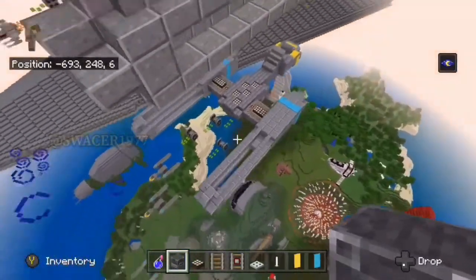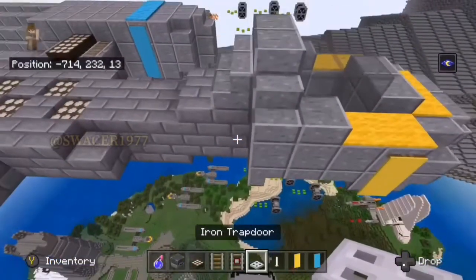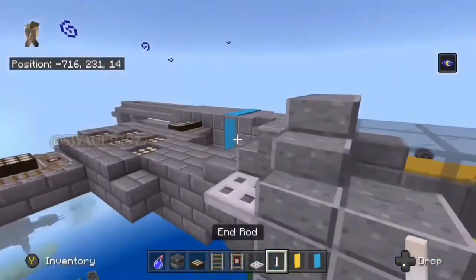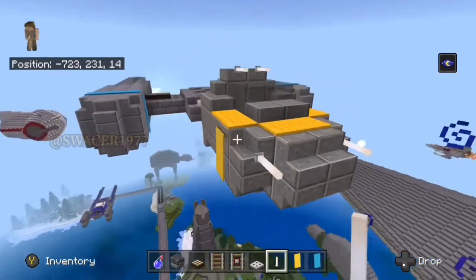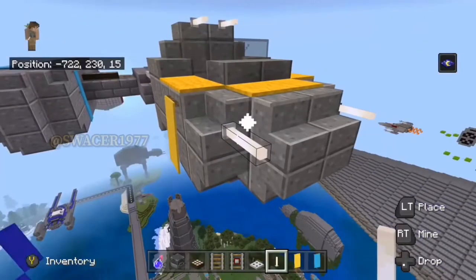Now we're going to fly back towards the front end of the ship and grab our iron trapdoors. We're going to place them right about here — I forgot to place them underneath, but we're supposed to put some stairs under as well. Angle the stairs upward so it gives it another rounded feeling. Now we're going to grab our end rods and add some cannons. After this last little fix, we have officially completed the Y-Wing in Minecraft.